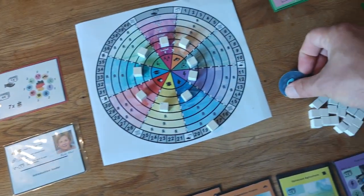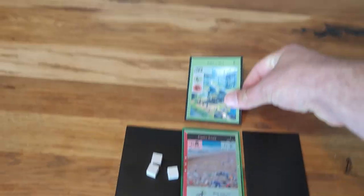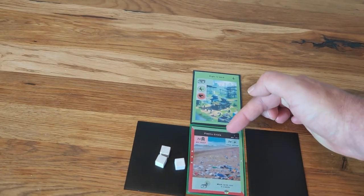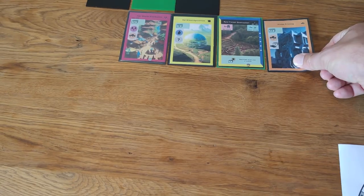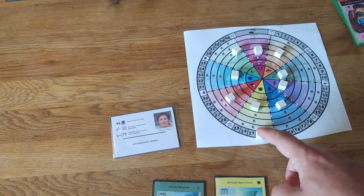Players play cards by paying the card's costs and placing the card next to another card in the grid, receiving a connection bonus specified by the leader for each matching color, and benefiting from the card's effects such as drawing cards, increasing income, or removing pollution.